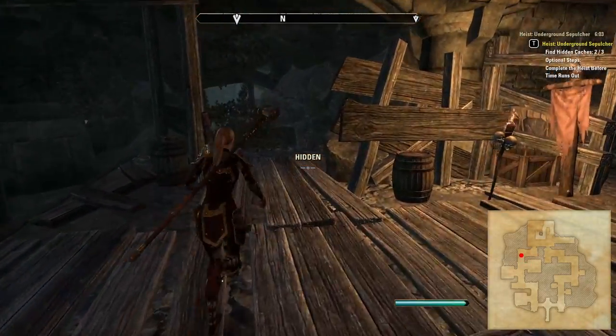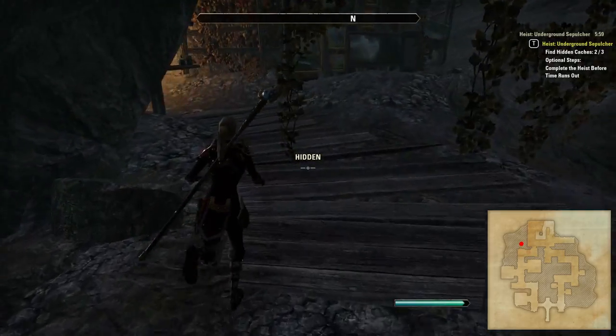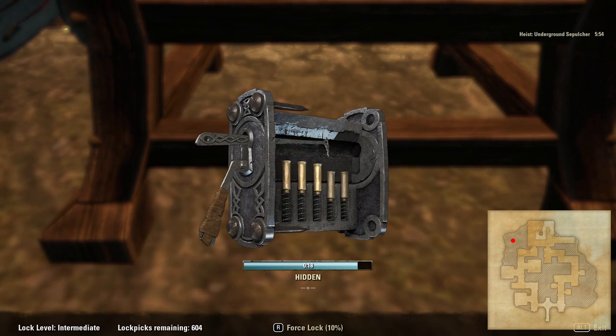The final hidden chest to show you is in a little hidden cavern at the northwest end of the map, just downstairs from the last two rooms. Past the broken wooden barrier there is a cavern within which you may also find one of the hidden caches.